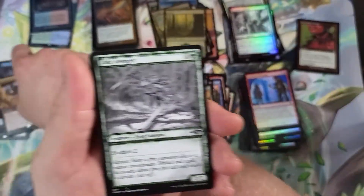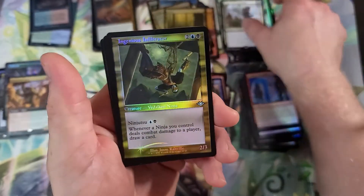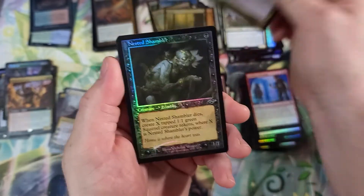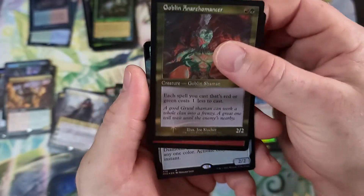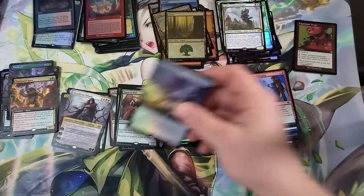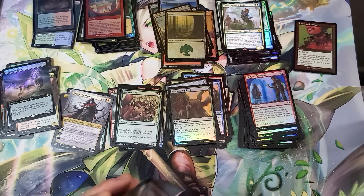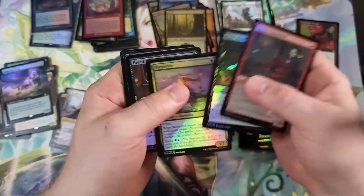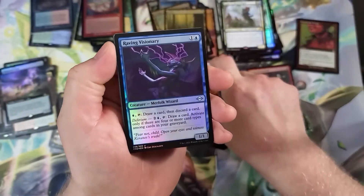Jade Avenger — that's a cool looking card. Got the Cryptozoologist, and Infiltrator. Glimpse of Tomorrow and a Diamond Lion. Last two packs, people! Once again thank you David. Like the video, give it a thumbs up. Subscribe, share the video, find us on TikTok and Facebook — we're everywhere, help us grow.